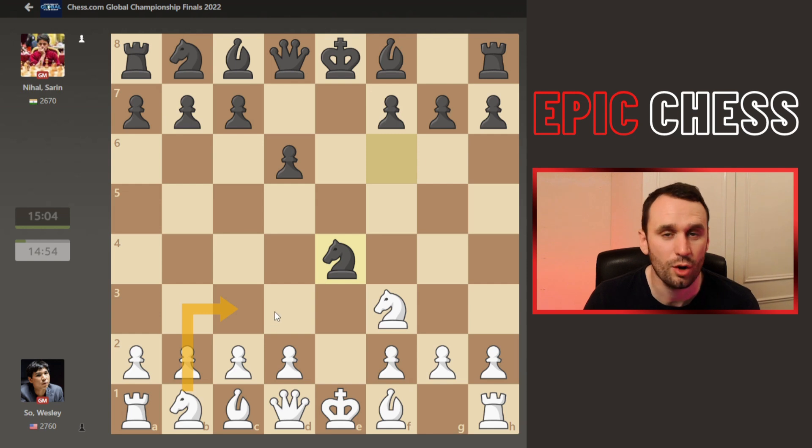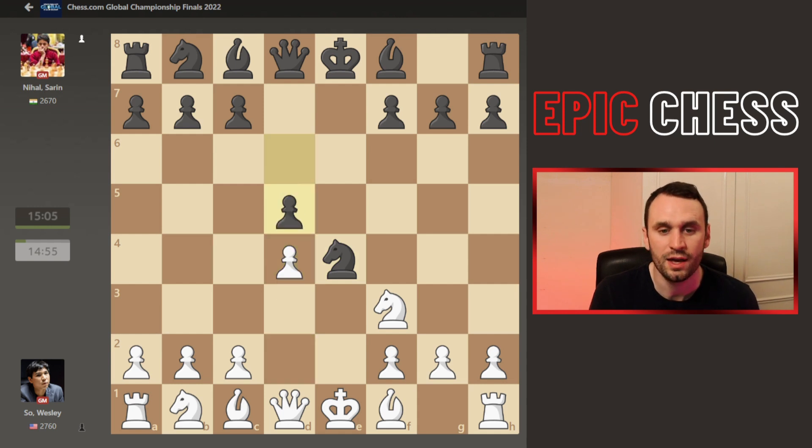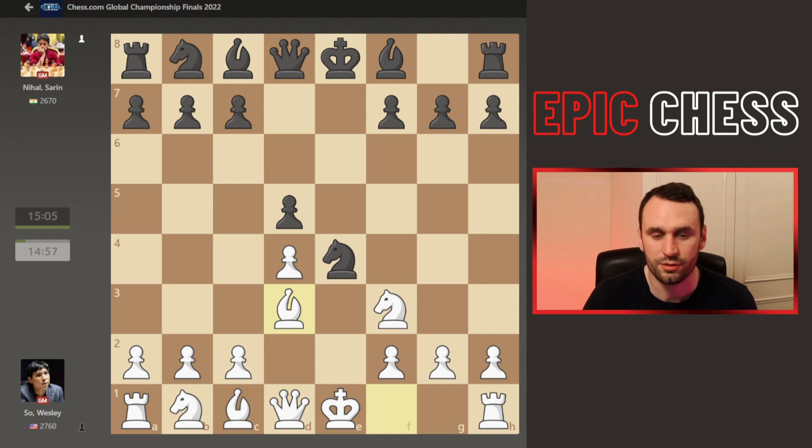Knight C3, by the way, is a very common popular move at top levels — this kind of modern way to play. The players often castle Queen's side there. But this is the classical way to play here. But this is the twist. So after Bd3, all down the years, you've seen the top moves being Be7, Bd6, or Knight C6. Lot of theory there.